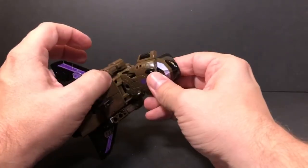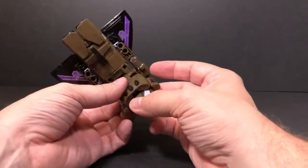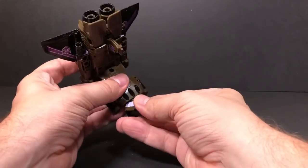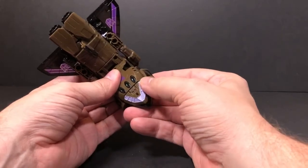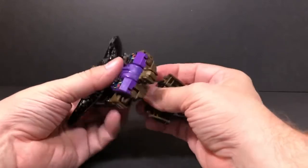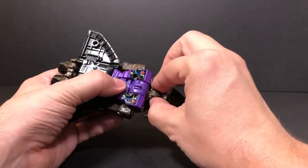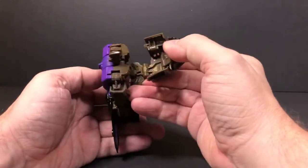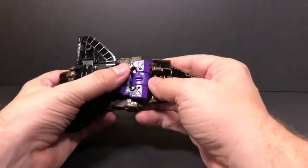Something that worries me about this is the only way I can figure out to bring this panel up and down is to just push it like that and then bring it up — and I feel like that could potentially rub off some of the paint app right here. I spun the head around so you don't see the mechanism, but you don't actually need to do that — I don't see where it would go if you flip the head around.